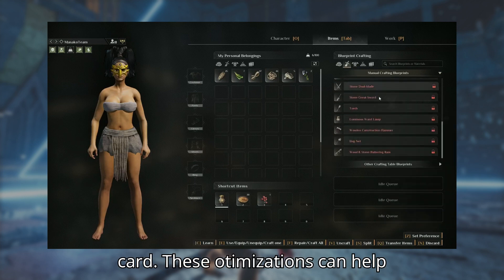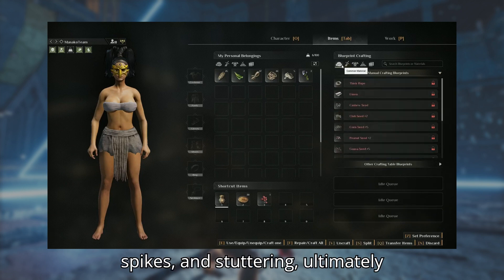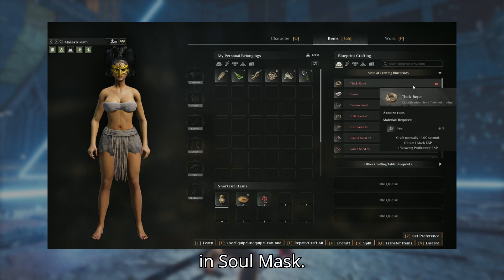These optimizations can help mitigate FPS drops, lag spikes, and stuttering, ultimately providing a smoother gameplay experience in Soulmask.